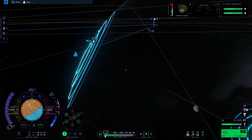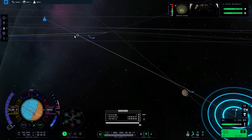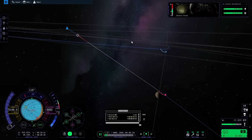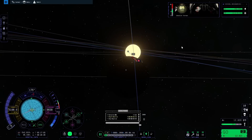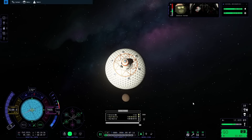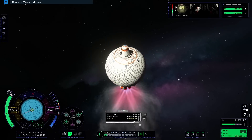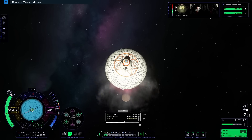Once we enter the sphere of influence it's just a matter of burning retro until we get captured by the planet. Moho is getting closer - it's so weird how the smallest planet in the system can still get so big. Jebediah is looking real excited, he's about to visit another planet. Now once we're in the sphere of influence we can slow down. We're going this way now. How much do we have to burn in order to be captured? Oh there's a collision course! At this point I just want to land in the hole - Jebediah is going to score a hole in one.